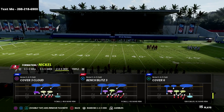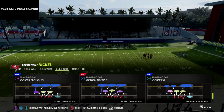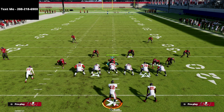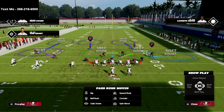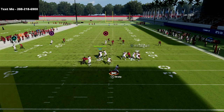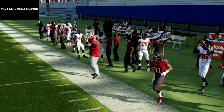The play we're going to be running every single time against trips tight end is the Nickel 245 odd cover six. The reason I like cover six is because it's going to be cover four palms to the left side of the field, and cover two sink on the right side. We're going to make just one adjustment: put the safety on the right side into an inside quarter zone. Against trips tight end on a play like PA counter go meta, watch what happens to the crossing route — it gets completely taken away by that one simple adjustment.